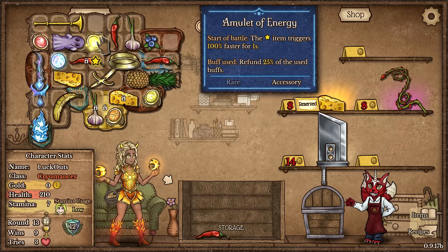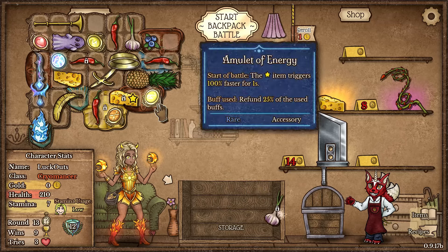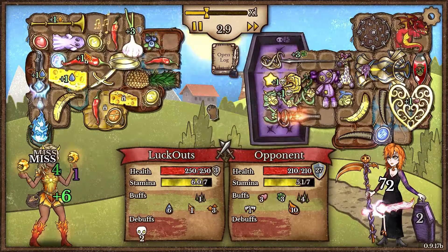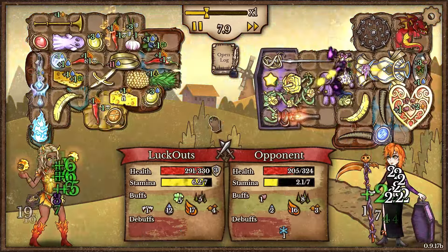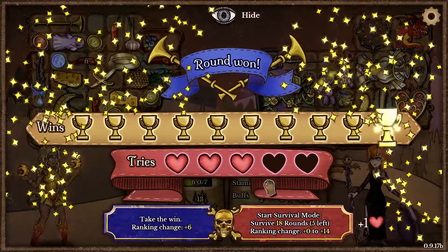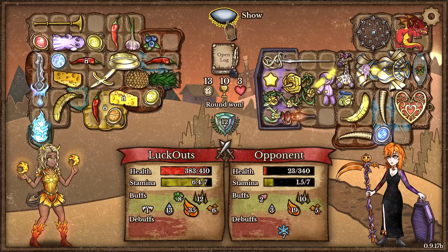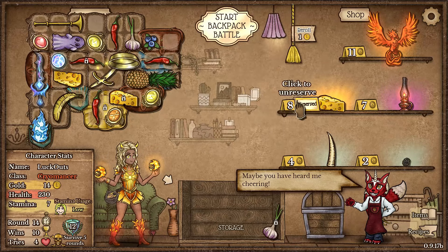Amulet of Life is honestly going to be absurd. Our Unsettling Presence is going to deal extra damage here, especially with the Amulet of Life. We're going to be scaling up like crazy. However we only inflicted 7 frost which is not turbo insane — might have been better to go with something else. Let's see if we can make this even more crazy, especially taking more cheese.